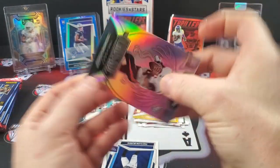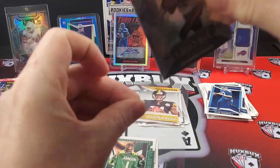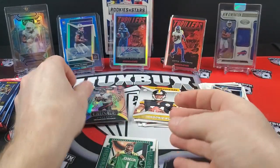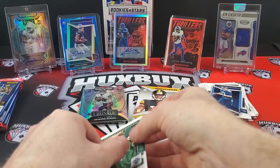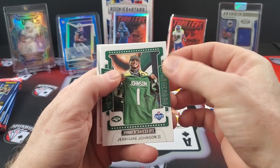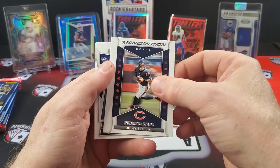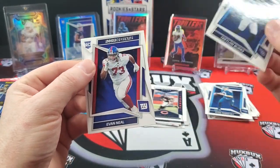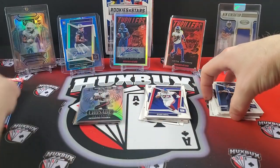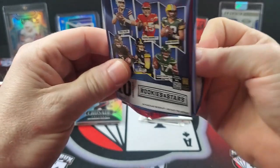Him and Drake London can build some kind of rapport. Jermaine Johnson from the draft class. Man in Motion Justin Fields, Charlton Burks rookie, and Evan Neal rookie — so about two rookies a pack. Pack number three — still looking for one more mem and one more numbered card.